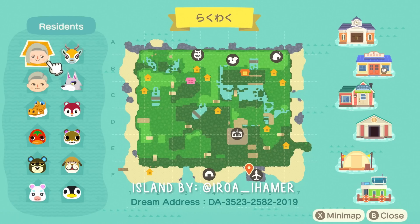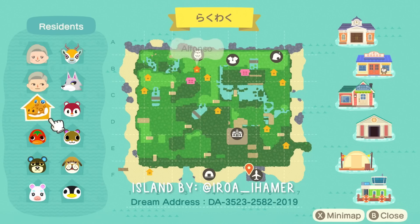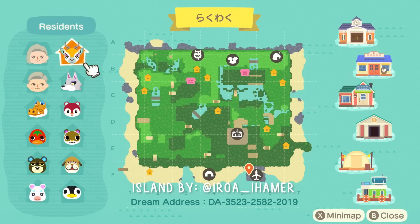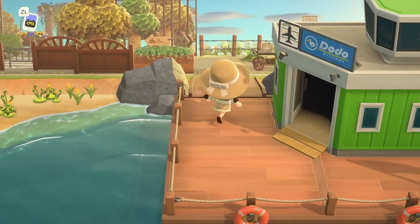You can see they did a ton of terraforming work to make their layout and flow work really well. I'm excited to see how it looks as we walk around. The dream address is on screen as always, and in the description with all of the creator's socials. This creator is really amazing — they have the most realistic and beautiful builds, so I highly recommend checking them out on Instagram. Lots of cute villagers on this island too.